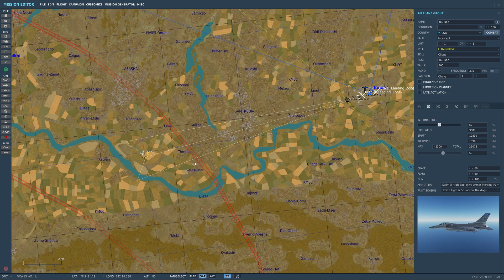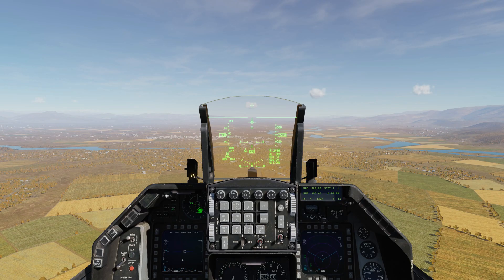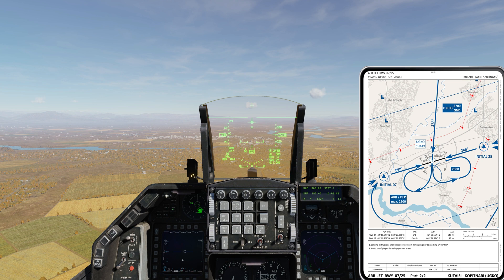Here we are in the cockpit of the F-16. Before we get rolling, I want to show you something. Hit Right Shift + K to bring up the kneeboard. Use the open and close brackets — above Enter, just left of Backspace — to cycle the pages until you find the Kutaisi aerodrome chart. The kneeboard is pretty handy. There's a deviation that happens between magnetic and true heading — if you want more detail on that, Google it, but I'll cover what you need to know.